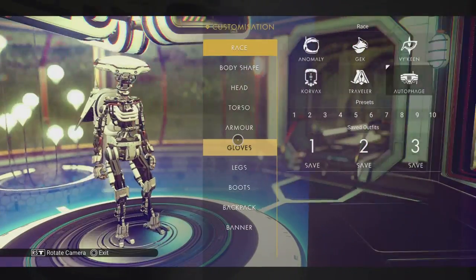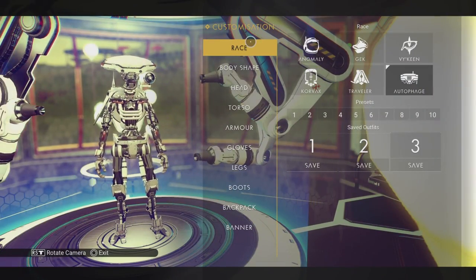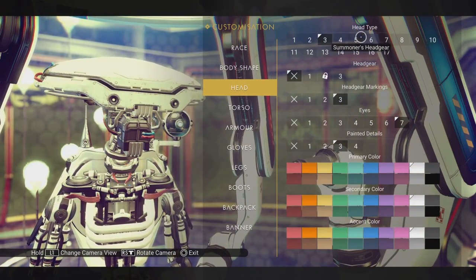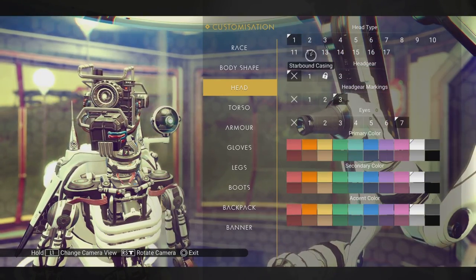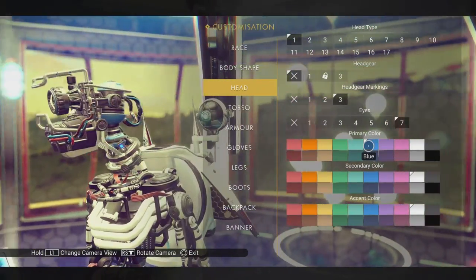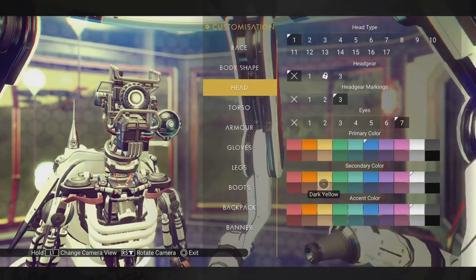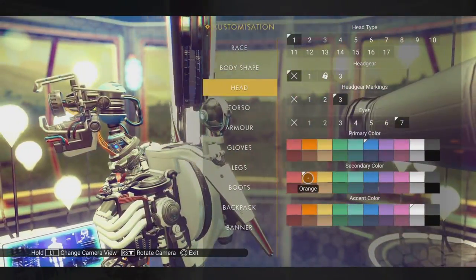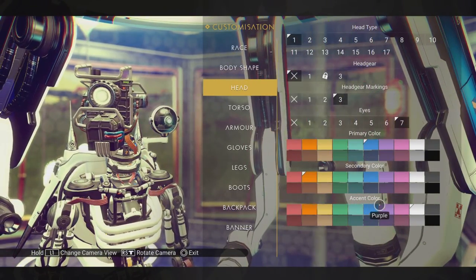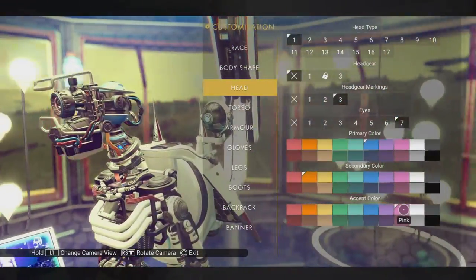My default build here is just a very white, basic construct. Now I should have all these new heads. That's the salvaged face unit. The first color changes some of the inner stuff. The second color changes some of the wires. And the third color — let's make that pink — that changes the color of the eye light and maybe a few other things.